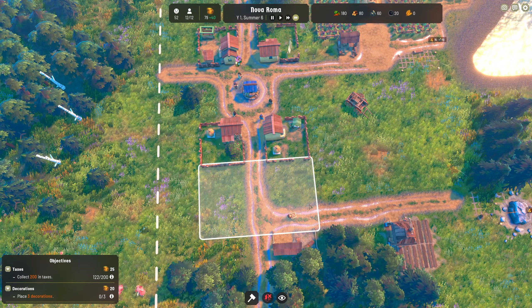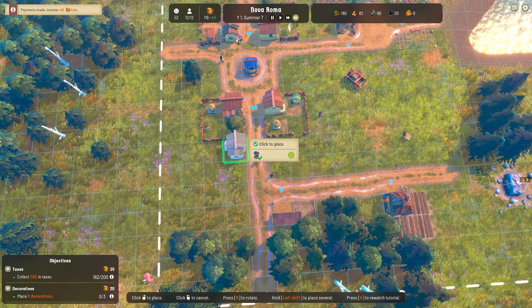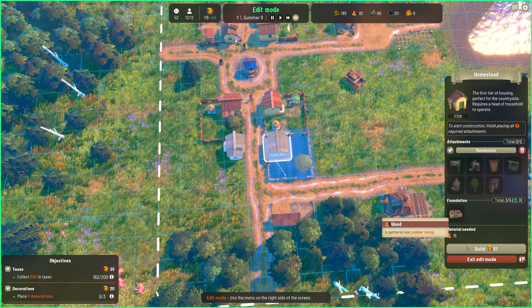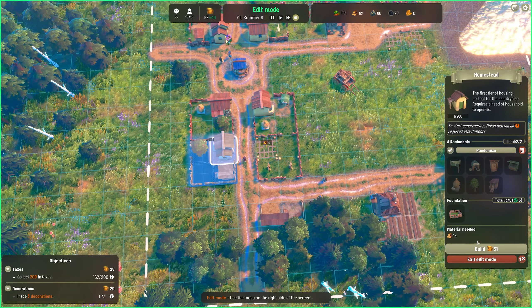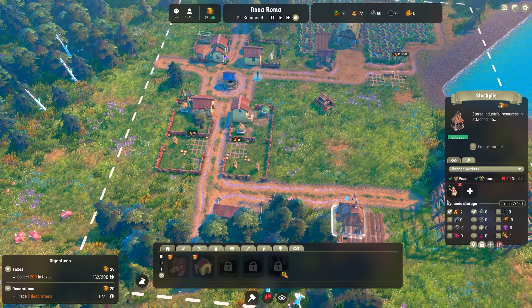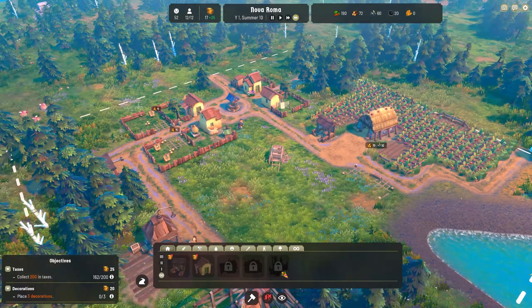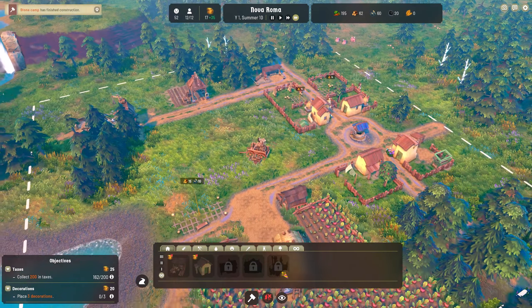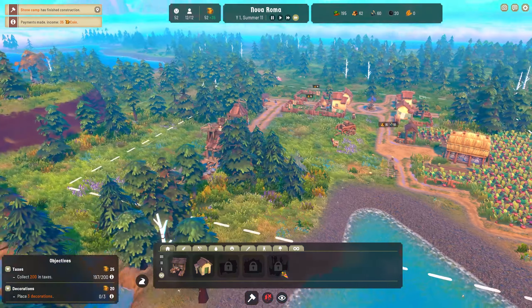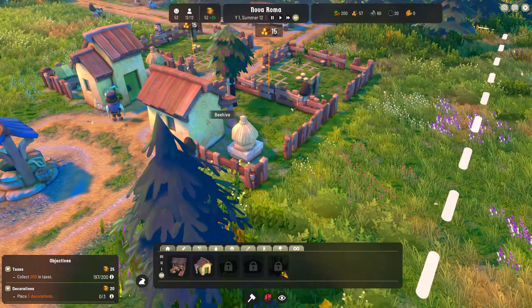We need to think about getting some more homesteads in place. Water is covering those two areas there. So we'll just do one, two - place ourselves a foundation and build it, and we'll do the same here as well. It looks like we need one person to work this. And we're just going to start storing wood and stone in here for future endeavors. This is such a lovely chill-out game - it seems very chill at the moment. I love the graphic style and the fantasy-like feel.